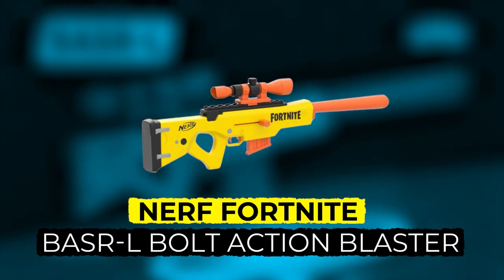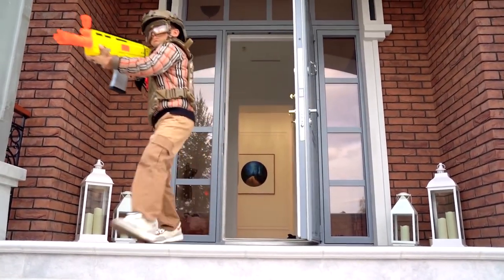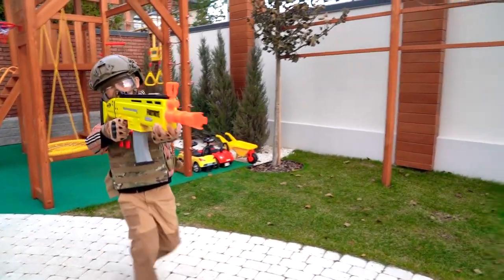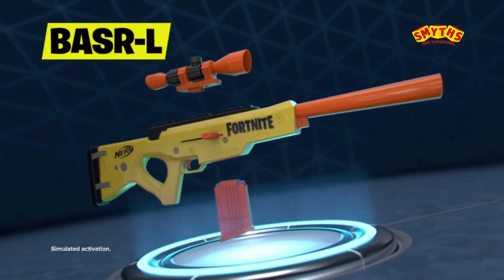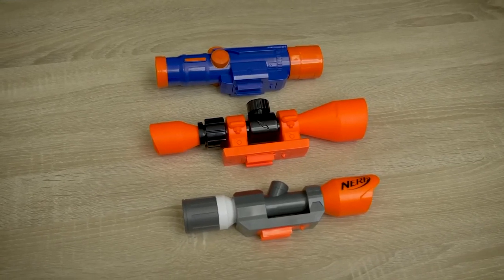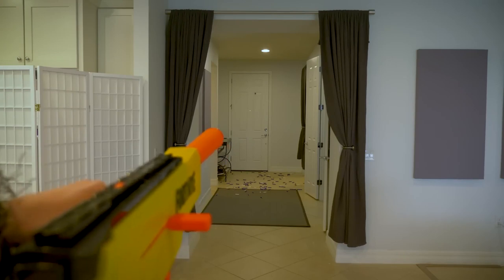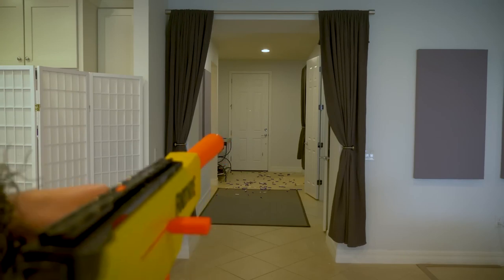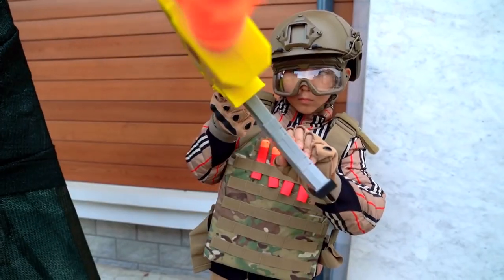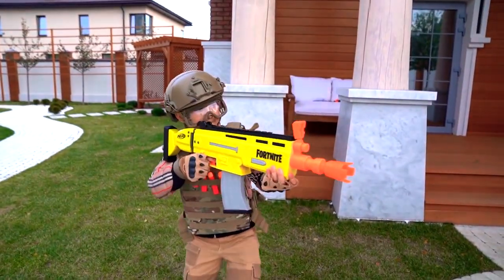Number 2: Nerf Fortnite BASRL Bolt Action Blaster. Calling all Fortnite battlers — grab the Nerf BASRL at number 2 to bring your favorite sniper rifle to life. This replica blaster looks and feels just like the in-game weapon, complete with a detachable scope for precision aiming. The bolt-action mechanism lets you prime and fire for tactical action, and the six-dart clip keeps you blasting. It's perfect for younger Nerf warriors who want a simple blaster to dominate Fortnite battles. Just remember your eye protection.